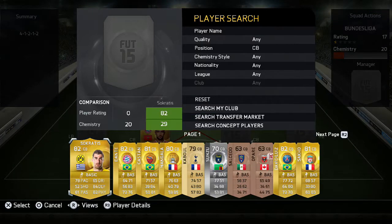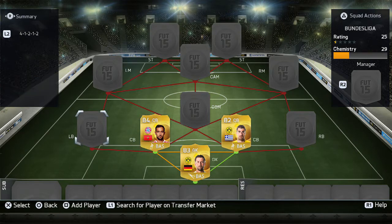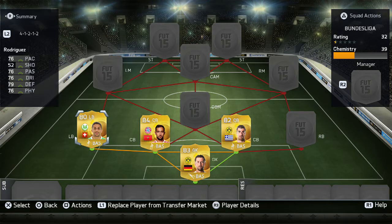For the centre backs I went for Socrates and Bernatia. Both have good pace, very good defending and physical, and they're good for what they're worth. Moving on to the left back, I went for Rodriguez — he's the second best in the Bundesliga. You could save up for Alaba but he has good overall stats and he does the job.